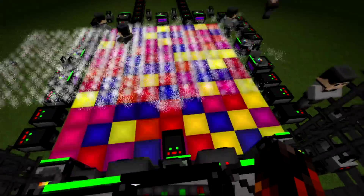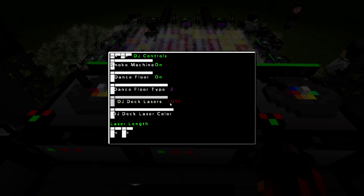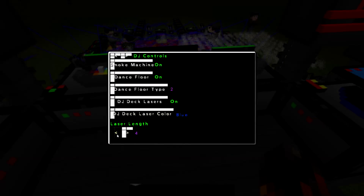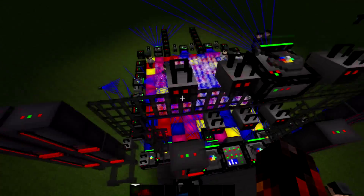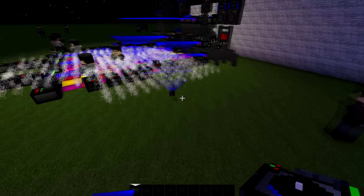It looks like our guests are getting a little bored, so why don't we turn on the dance floor. You can see why I was saying it's much cooler. Let's go ahead and turn everything on. We're going to lay out our programs — our DMX programs — the lasers. The deck lasers — I think we should have a nice cool blue. Let's turn those on, and as you can see all of the DJ decks are emitting amazing lasers. Now the whole thing looks like this.